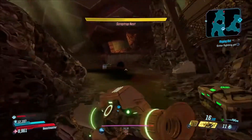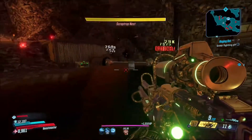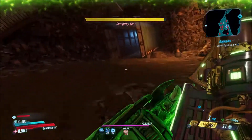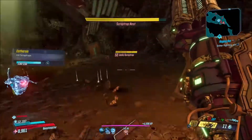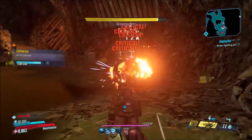First, you're going to have to kill the miniature little Scrap Traps that spawn — the little ones. You have to keep killing them until you get that yellow health bar all the way down. Once you get it all the way down, Scrap Trap Prime will spawn, and you'll be able to fight him and kill him and see if you get the weapon.